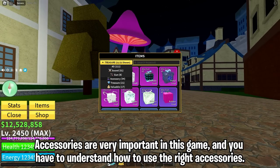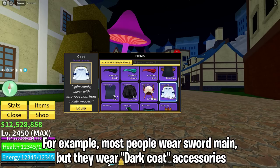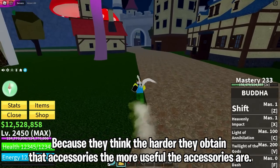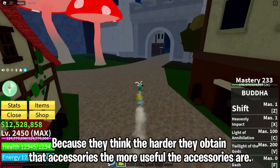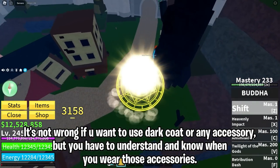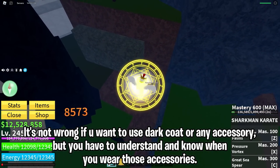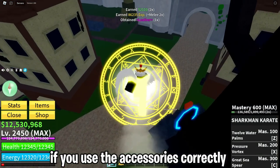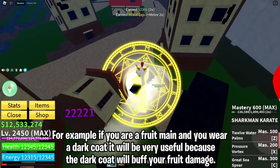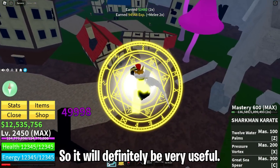Accessories are very important in this game and you need to understand how to use the right ones. Most people who are sword mains wear dark coat accessories thinking that harder-to-obtain accessories are always more useful — but that's not necessarily true. For example, if you are a fruit main and you wear the dark coat, it will be very useful because it buffs your fruit damage. Use accessories that match your build.